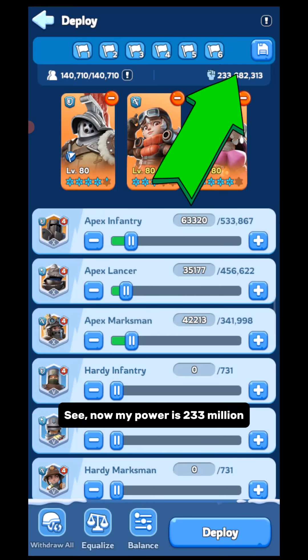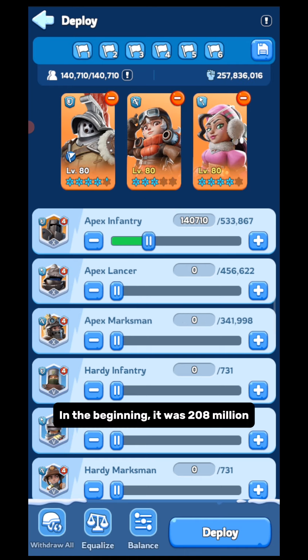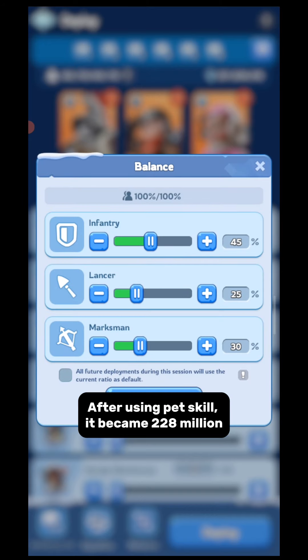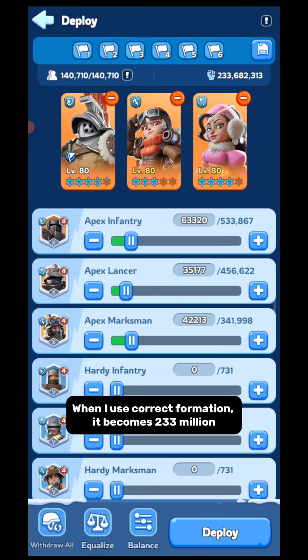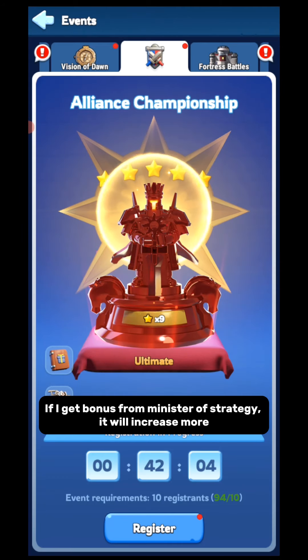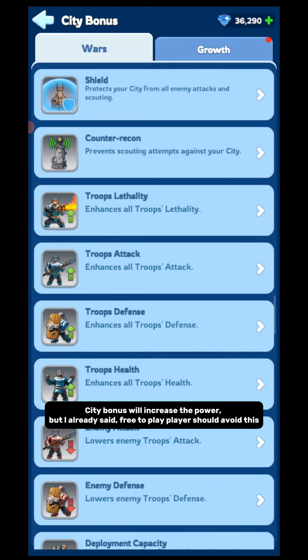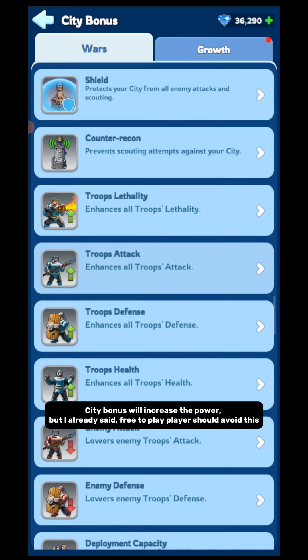With the correct 45/25/30 formation, my power is now 233 million. In the beginning it was 208 million. After using pet skill it became 228 million, and with the correct formation it becomes 233 million. If I get the bonus from Minister of Strategy it will increase further. City bonus will also increase power, but free-to-play players should avoid this.